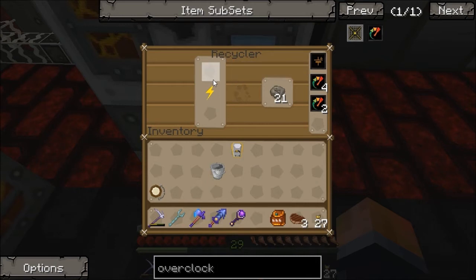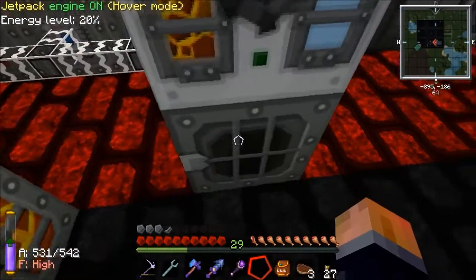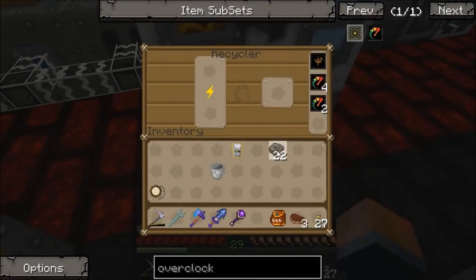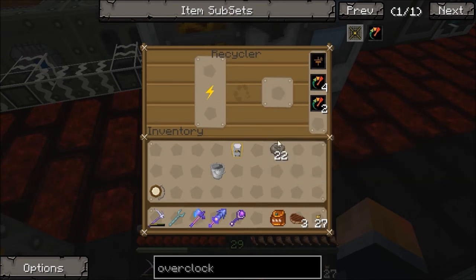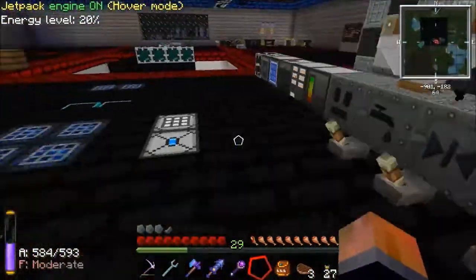So that's actually working quicker than the igneous extruder is producing now. We could always add more igneous extruders to this. Probably will do, but at the minute because we're not going to be producing a massive amount anyway — once that gets to 34, you can see you need 34 of them to produce one UU matter. I'll sting them in there and turn that on, and we'll get our first UU matter made.